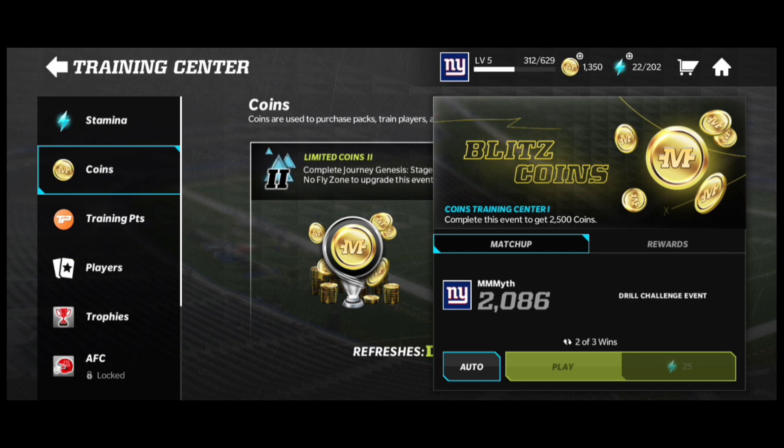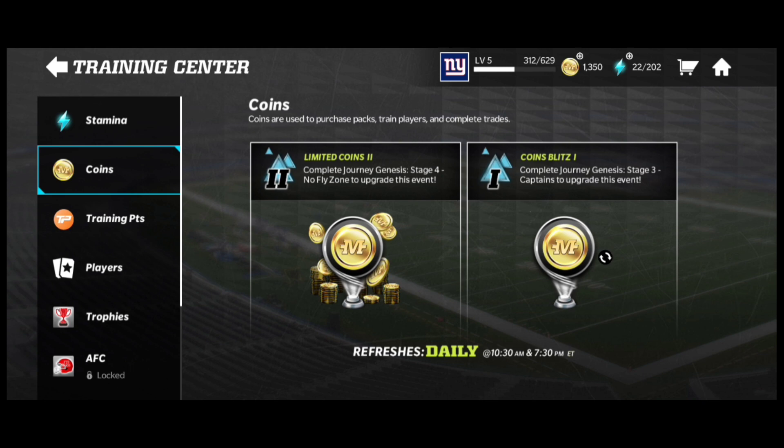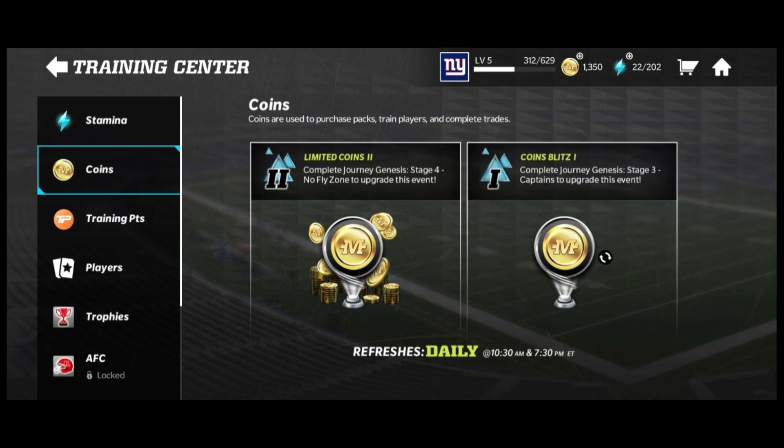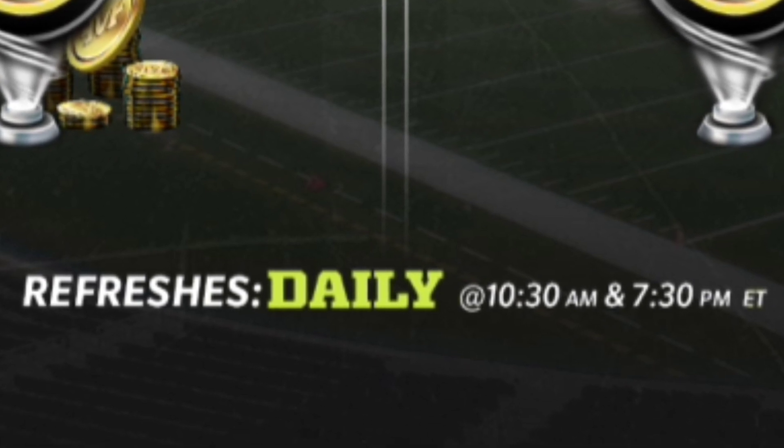This one gives you 2,500 coins and you can play three times for 25 stamina, so that's around 8k coins. Then the first event is up to 10k, so combined that's like 18k coins, which is cool. The 8k mark is great, but you have to remember — it says at the bottom it refreshes daily at 10:30 AM and 7:30 PM Eastern.